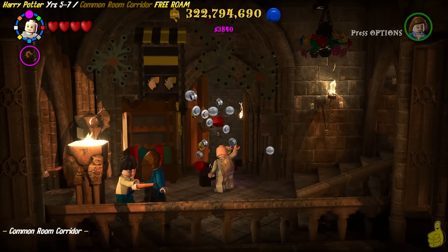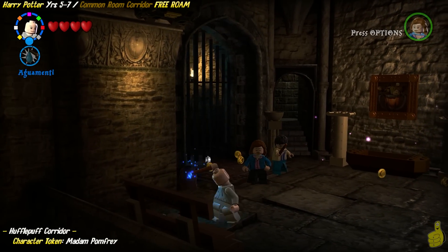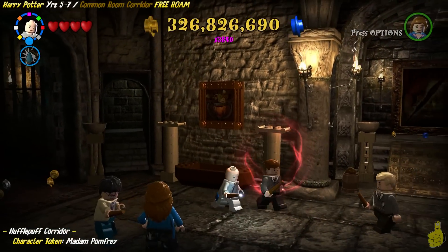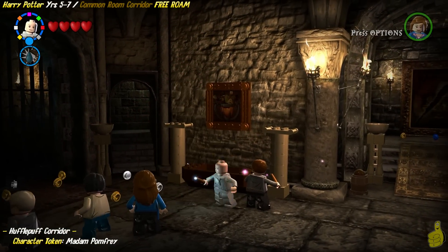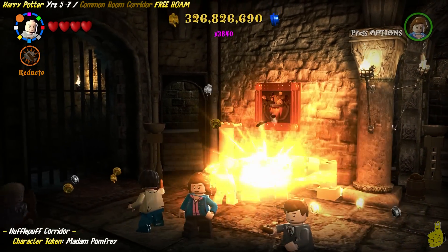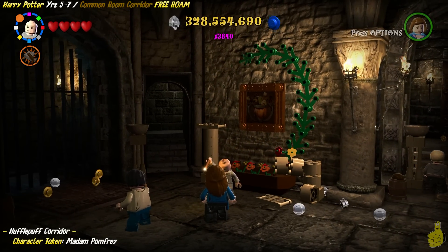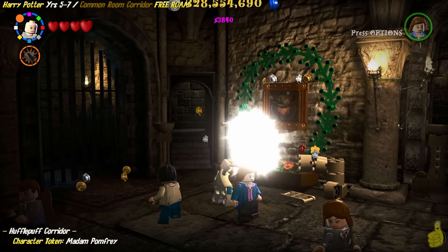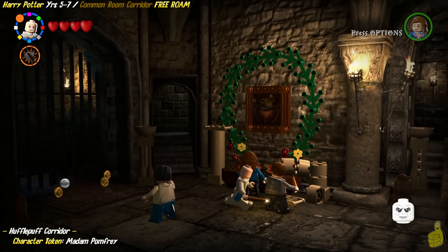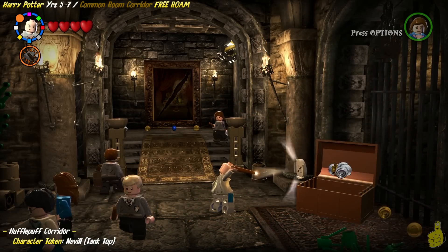We're going to use Dark Magic on this doorway right here, which will allow us entrance into the Hufflepuff corridor. As soon as we start, we can notice there are a couple of items that look like they need some Dark Magic or potentially just some Leviosa. We're going to pay specific attention to this little tub — it's like half a coffin or something. We zap it and it turns out it's a flower pot, and once we zap it, it grows this crazy vine. We get Madam Pomfrey!